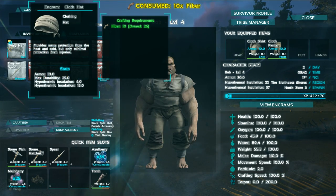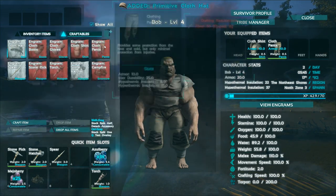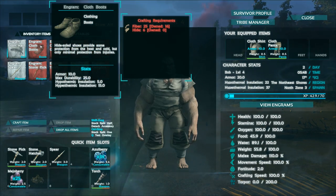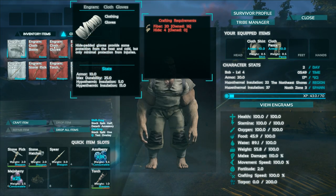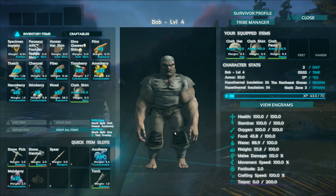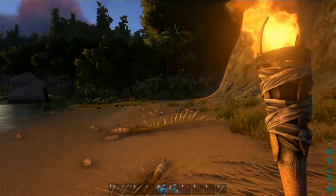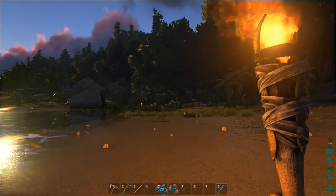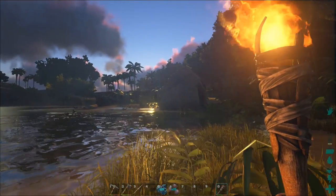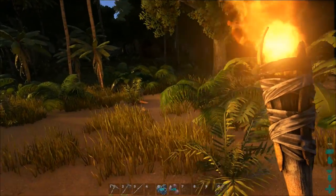We can now make a hat, gloves, and shoes. Let's craft the hat quickly. We have 26 fiber, down to 16 after crafting. For the boots we need hide, and for the gloves we need hide as well. So we need to go find some dodos. Let's put the hat on — we're looking stylish! It's daytime now. I can see reflections of the sun but not the sun itself — seems like a bug.